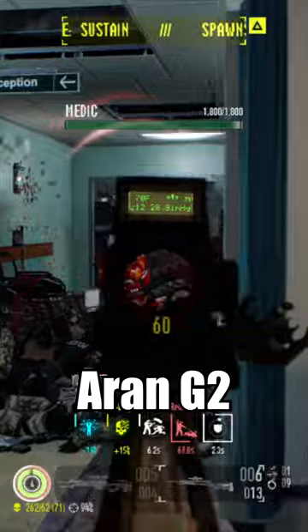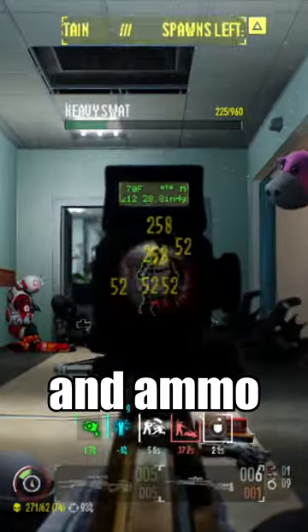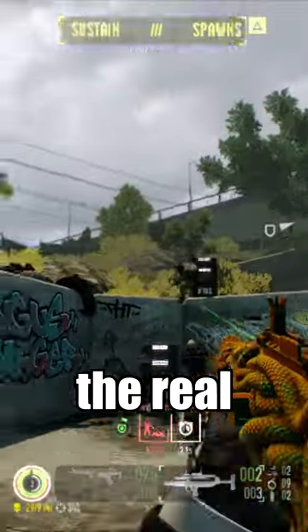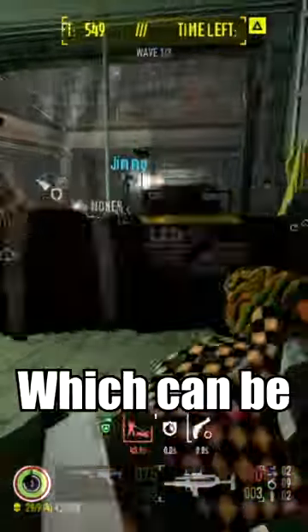The Pronghorn is my favorite secondary sniper rifle. While its damage may not be better than the Aaron G2, it has a great firing rate and ammo capacity, as well as really good ammo pickup.